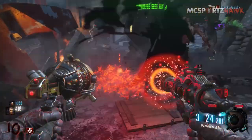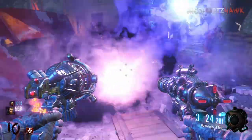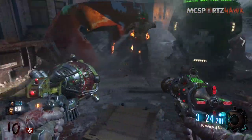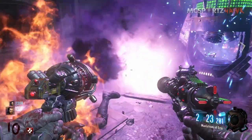Unlocking the pack-a-punch is pretty simple — there's nothing to really unlock with it. You basically just ride the dragon into the pack-a-punch area, so you're more or less unlocking the dragon.